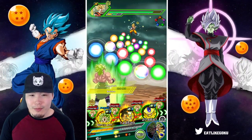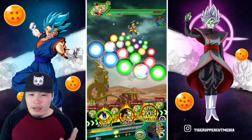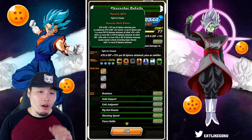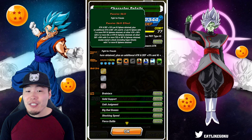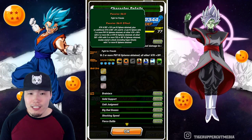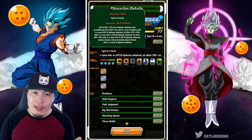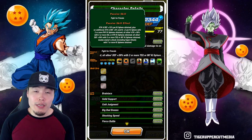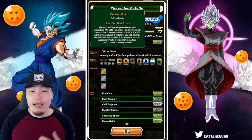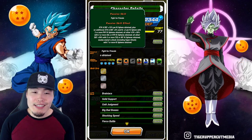I just wish their link set was a bit better. Anyway, let me quickly read the passive for you guys so we're all on the same page. Attack and defense +15% per ki sphere obtained, plus an additional attack and defense +5% and ki +2 per ki sphere obtained with two or more PHY ki spheres. For the last two turns we used PHY ki spheres, which gave them the most attack, defense, and ki possible.